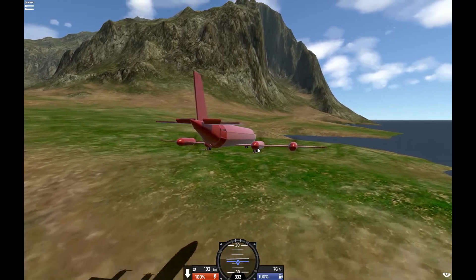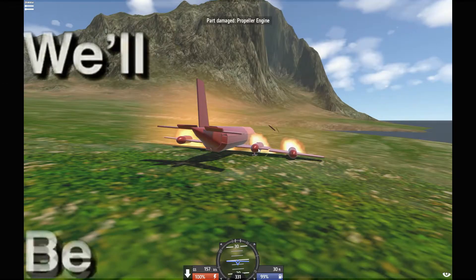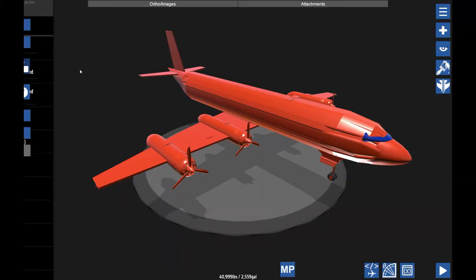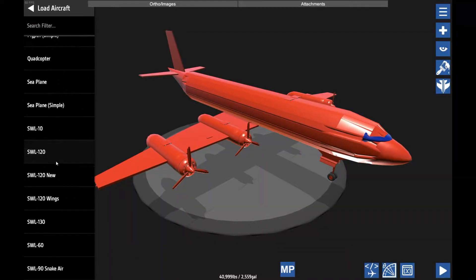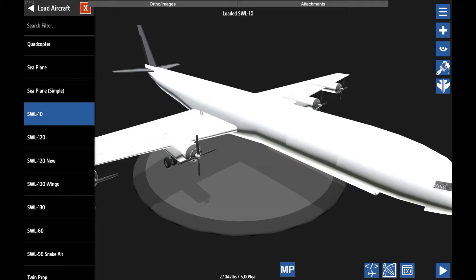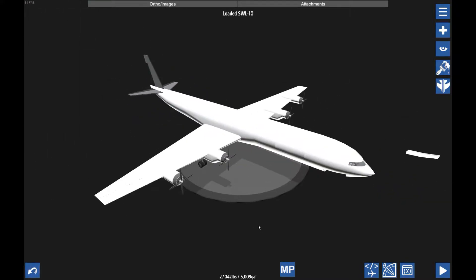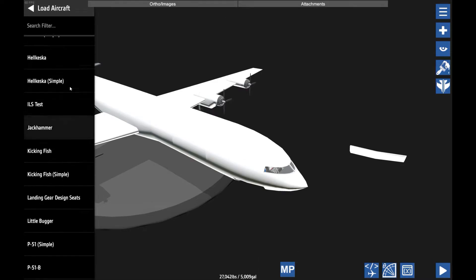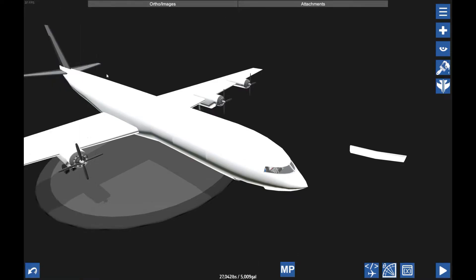And so I had the inspiration to create the SWL-10. That old plane was created way before I even had the idea of SWL. There's another company called Lexair — I don't know why I called it that. They're like a rival, like Boeing and Airbus, where SWL is Airbus and Lexair is Boeing.